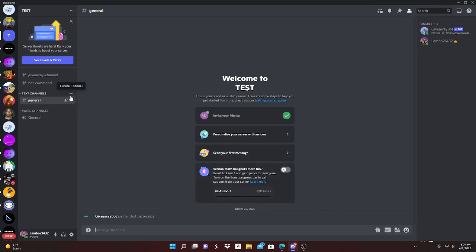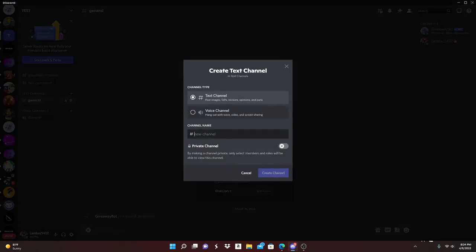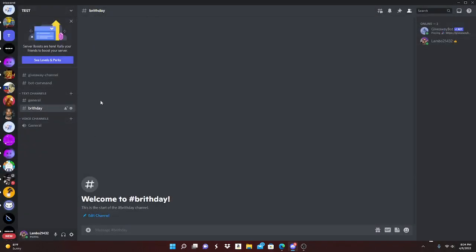The first thing you're gonna want to do is create a birthday channel. You could name it 'happy-birthdays' or just 'birthday' — I'm just gonna put it as 'birthday'.